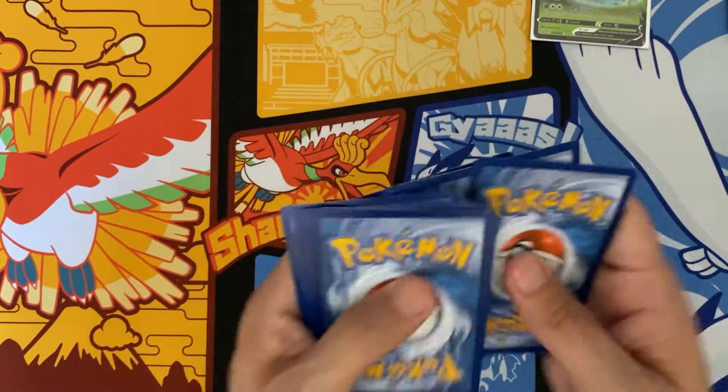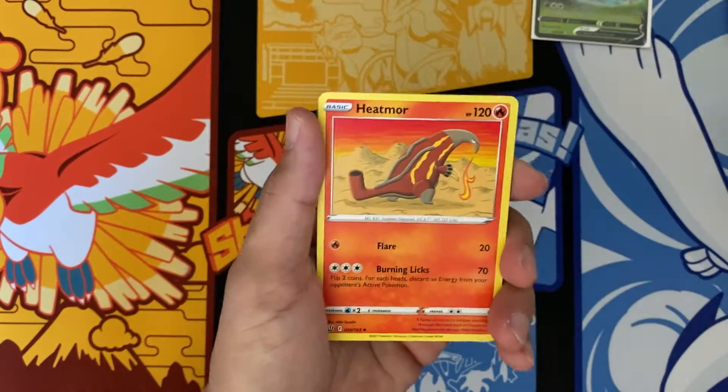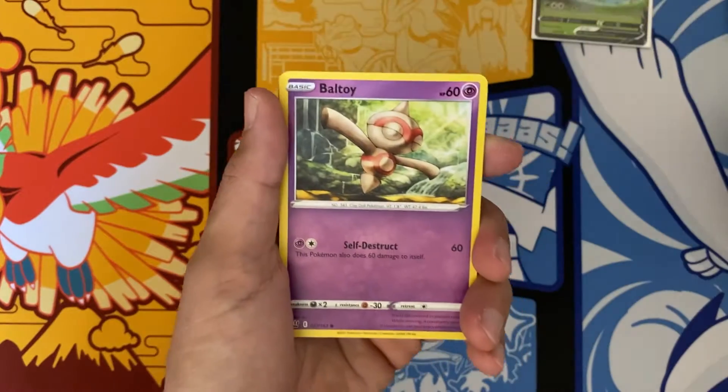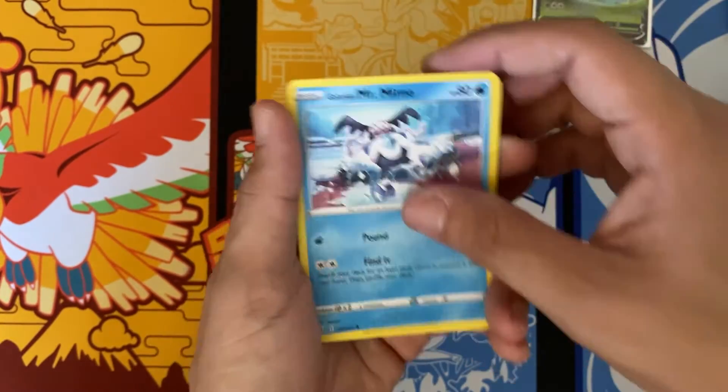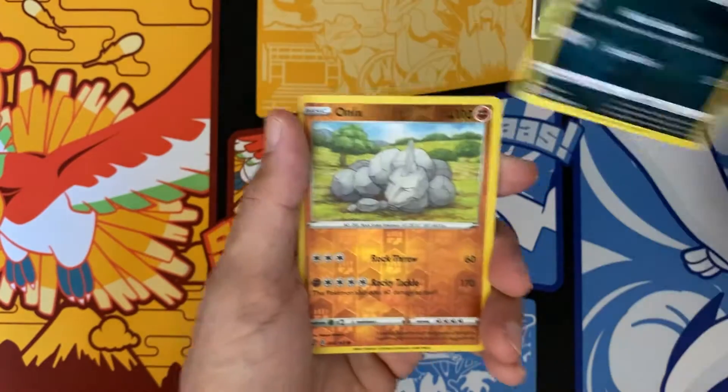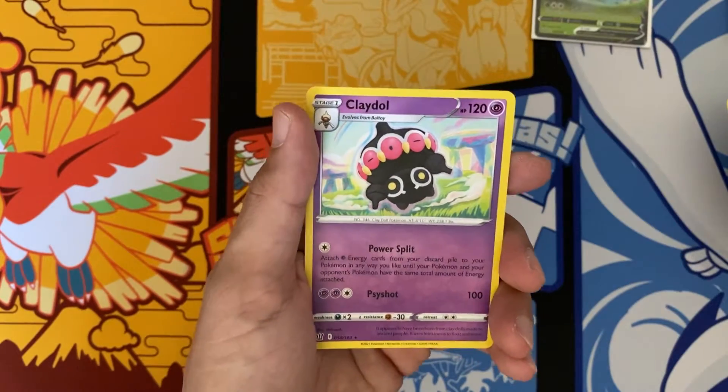I need to pull better. I believe in you. Psychic Energy, Heat More, Scroll of Scorn, Bish Harp, Ball Toy, Mr. Mime, Full Mantis, Spearow, Zubat, Onyx, Clay Doll.